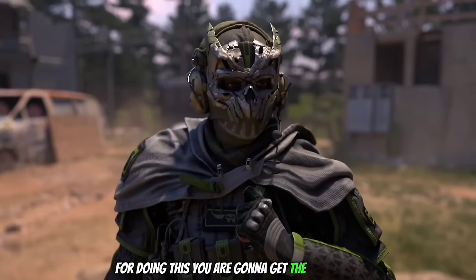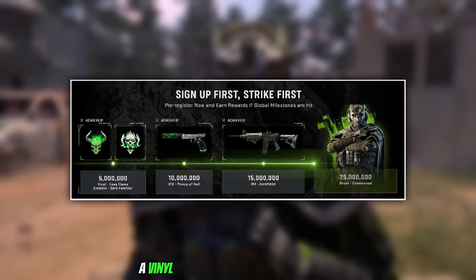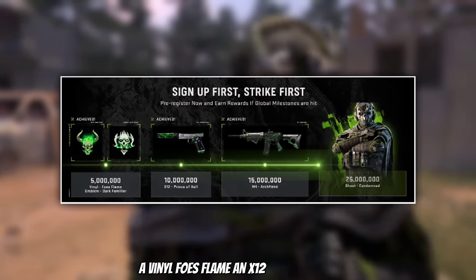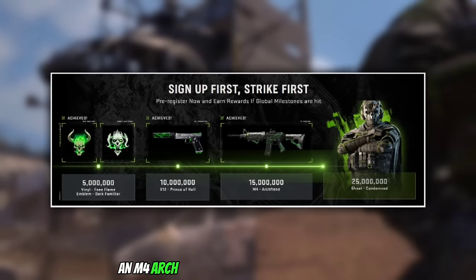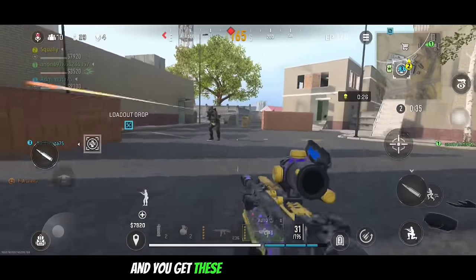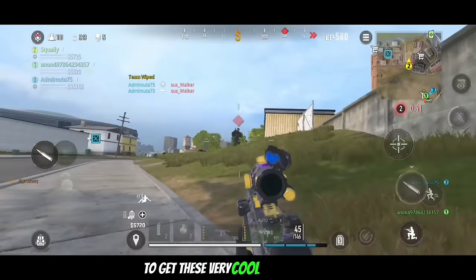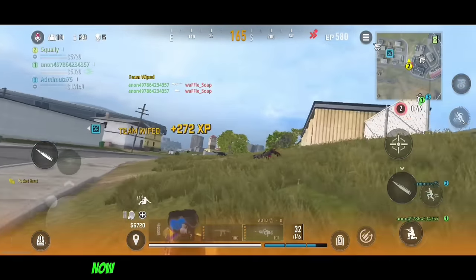For pre-registering, you are going to get the following: an emblem, a dog familiar, a vinyl foes flame, an X12 prince of hell, an M4 arch fiend, and Ghost Condemned as well. You get all of these just for pre-registering, so if you haven't already make sure to do so to get these very cool looking skins.